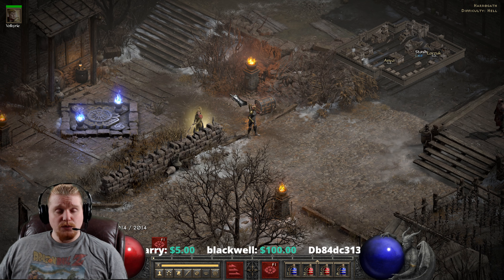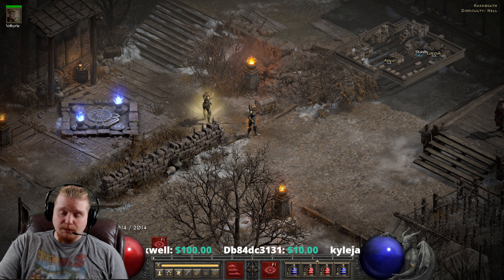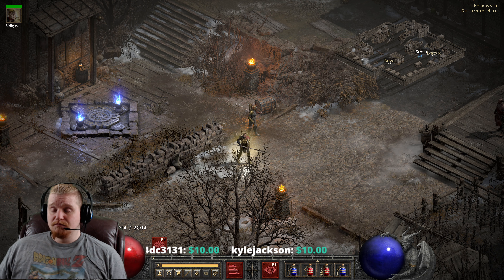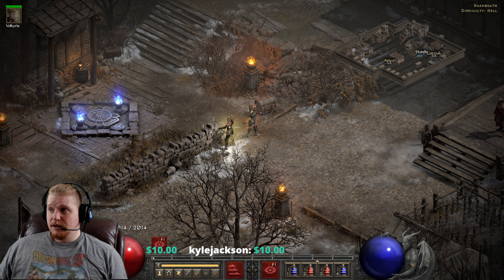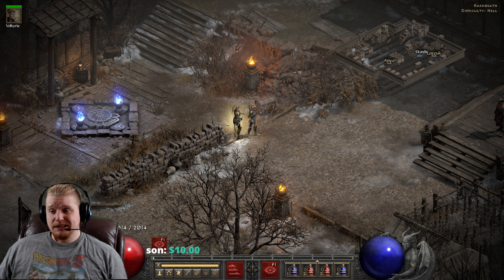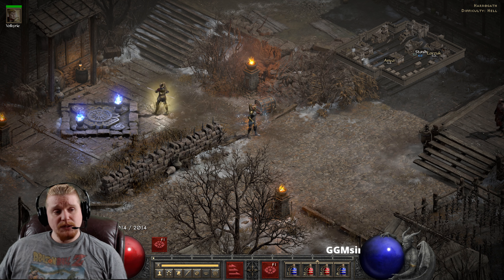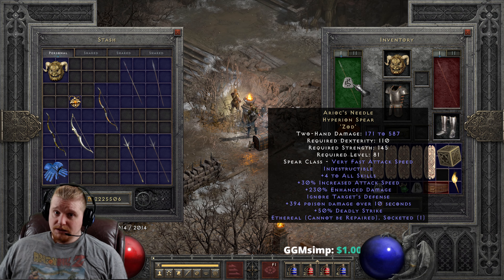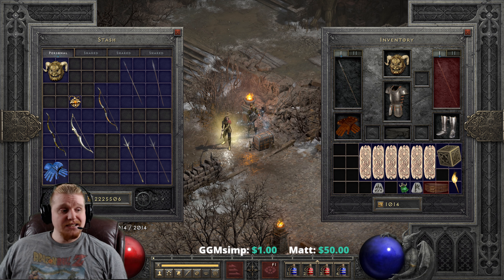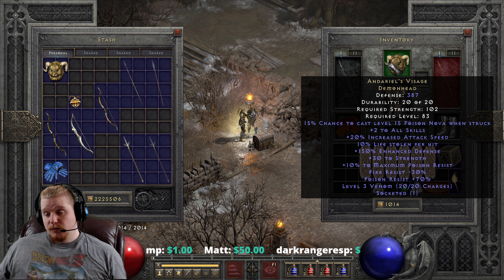With +8 to all skills, his aura would be 8 levels higher. Let's take a look at Might in the database. If you had a Might Merc — say you're a Necromancer and you happen to find an Arioch's Needle — if you beef him up with +2 helmet and +2 armor, we're looking at approximately 10% bonus damage per level from Might. So +8 to skills times 10% equals 80% bonus damage to your minions, which might not be too bad.